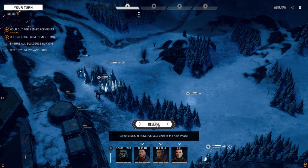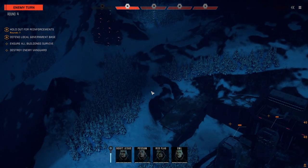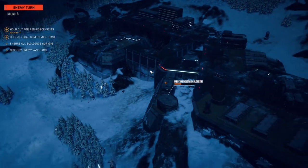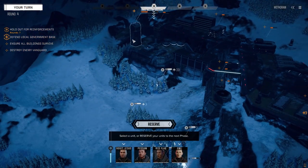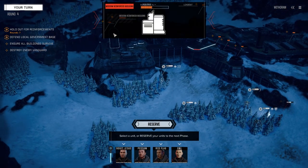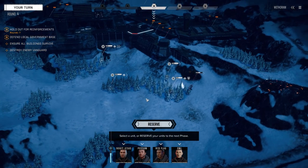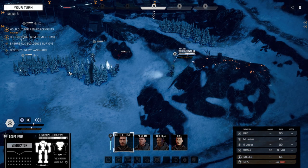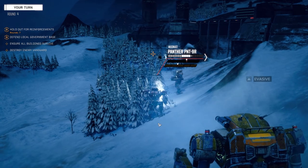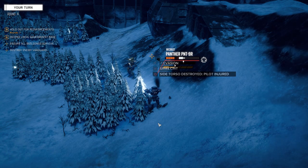We're going to reserve at this point — I want to see what they're going to do over here. They came in here, I think. So that's probably a Locust. Are they targeting the same building the Panther targeted? I think so. They've got a lot of selection here. How are they going to kill any of these buildings? Oh, that one's only got 200. Let's show this Panther why he should have stayed at home. He's not a threat anymore — his PPC is gone. Another pilot injury, critical damage detected.